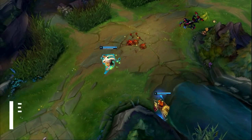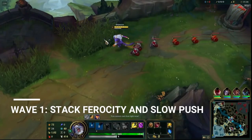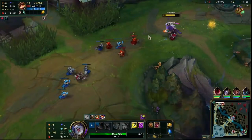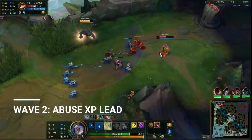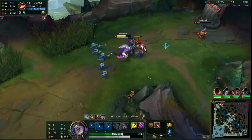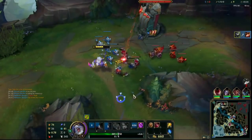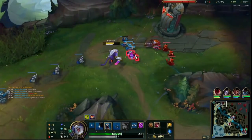Early game as Rengar is super important. I usually have three steps for the laning phase. First wave, you have to stack your ferocity. When you have three to five stacks, you try to all-in the enemy. If she refuses and stays under the turret, you just slow push — that's important. Because when the second wave comes, you hit level two faster, so you can try to re-engage once again. If they refuse, you just push the wave and the third wave will be pushed towards you, so you're safe from the jungler. After level three, you hit your biggest power spike because you can use two empowered abilities.